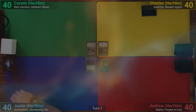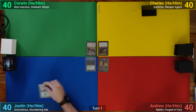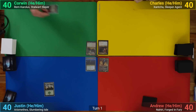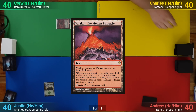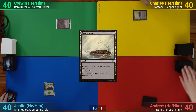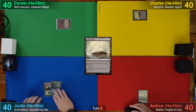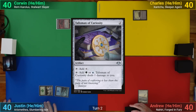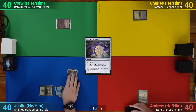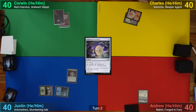Justin wins the die roll and starts things off by drawing and playing a Forest. Corwin plays a tapped Valakut. Charles draws and plays a tapped Baron Moore. I just have a Snow-Covered Plains and pass. Justin plays an Island and taps two for Talisman of Curiosity. Corwin plays a Mountain. Charles draws and then casts a Stormfist Crusader.